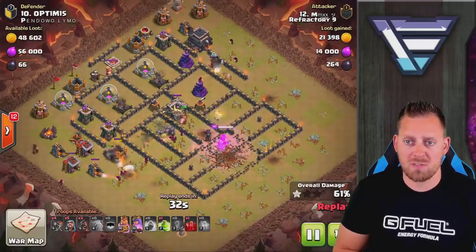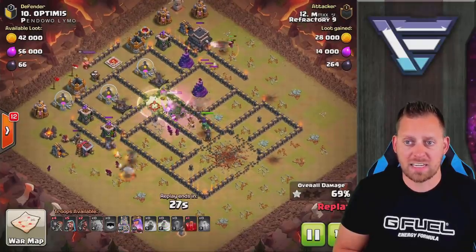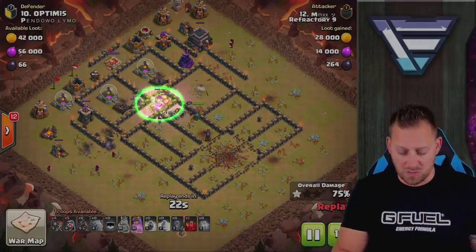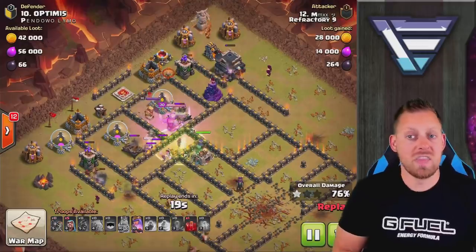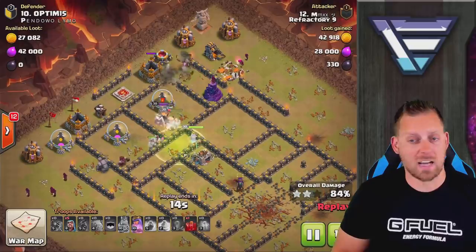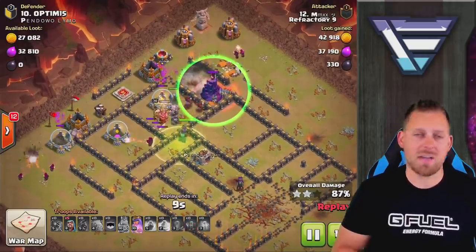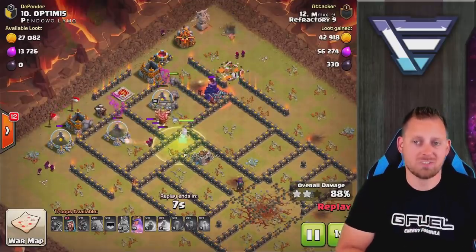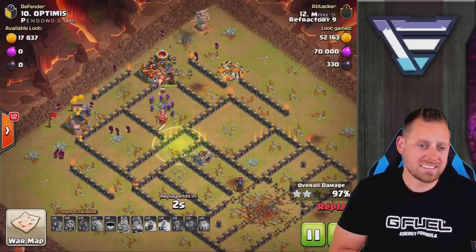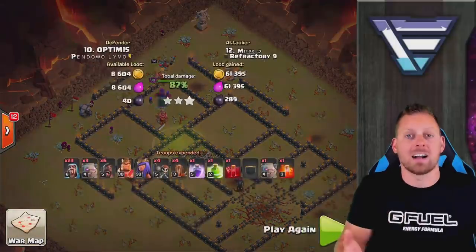Nice job with that rage spell on the king, the golem, and the few wizards behind them. We have a wizard on the town hall as well. The jump spell is exactly where I thought it would go, allowing these troops to push straight on through. Then the hog riders being dropped in nice and carefully. Wall breakers weren't even needed in this attack. When you have a jump and quad quake you really don't need the wall breakers. If you want, you could bring along two extra wizards, but it's not a bad idea to have a few wall breakers in your back pocket in case you just get stuck.